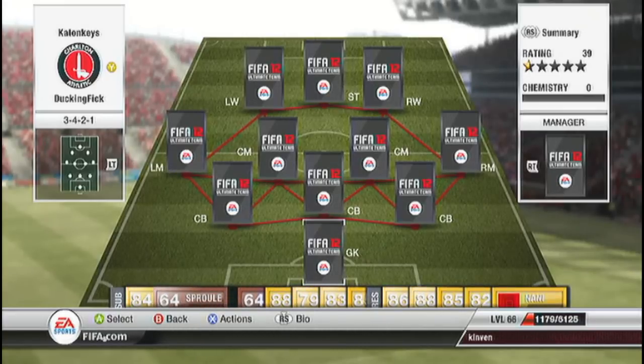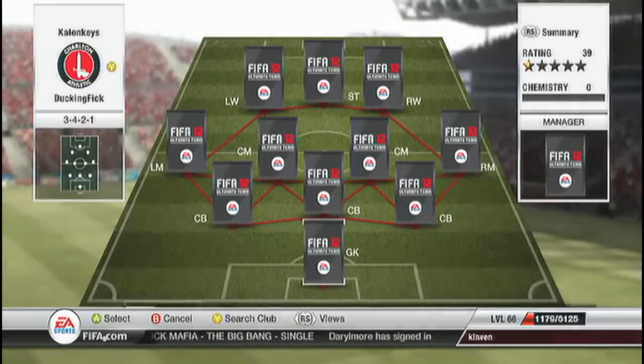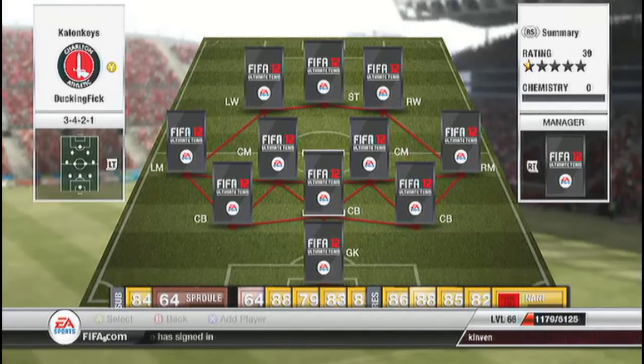Hey, what's up guys, it's James here and I have got a squad builder for you. I haven't put up a video in a while because I haven't had my computer, but let's get on with it. This team is going to be sort of like a French team mixed with the Premier League with David Luiz — basically a French team — and it will cost you around about 350k, or maybe 50k to 100k if you buy all the players without the informs.